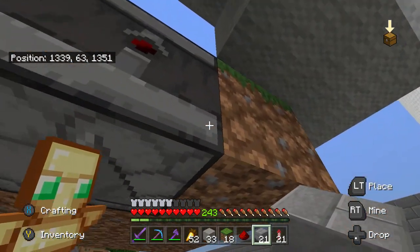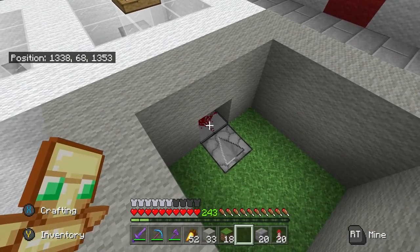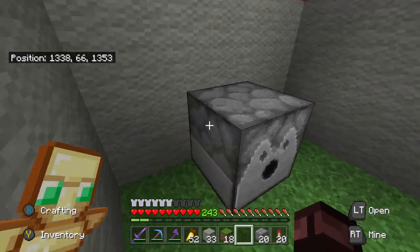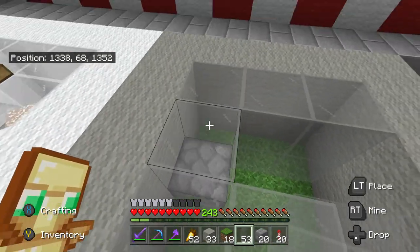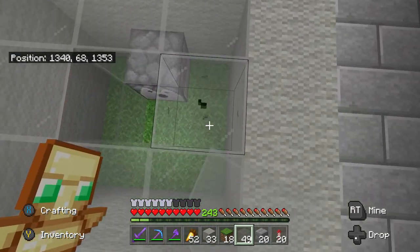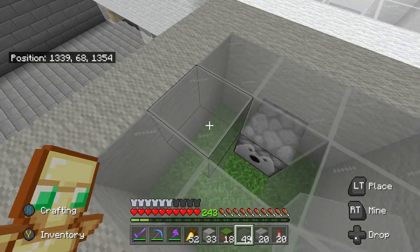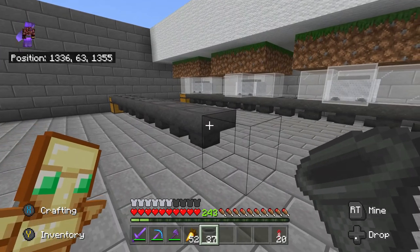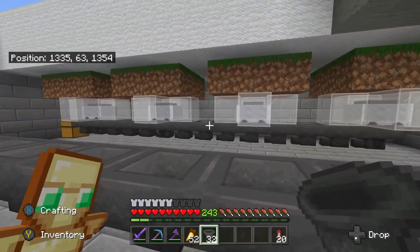I'm just going to break this wool block above the observer, then place a block on the back of it. Heading back up, I place some redstone dust there, then get a dispenser and put it on top of the observer - that's all of the redstone in place. Now I place the glass blocks around here, and this does have to be glass blocks. If you place solid blocks on top of the grass, the grass isn't going to spread to the middle block once the sheep has eaten it. So I put a chest at the end, then run a line of hoppers all the way down.